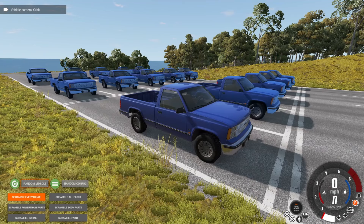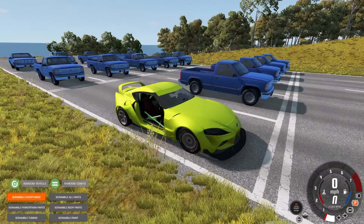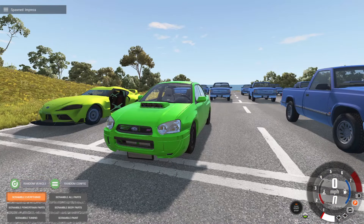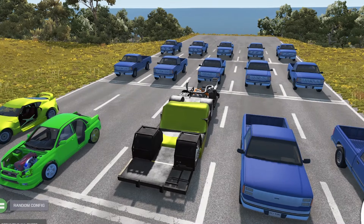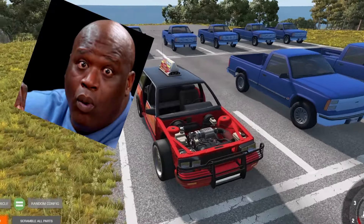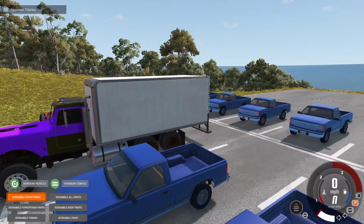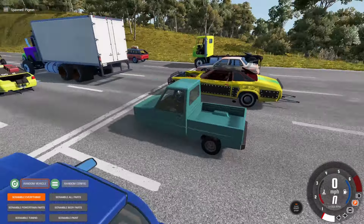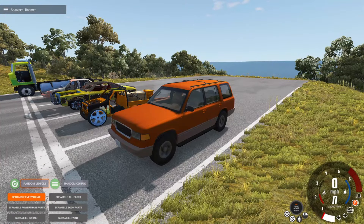We have 15 brave competitors ready to go down this mountain of doom. Let's do random vehicle and scramble. Oh it's a Supra — I have one of these, it got hit the other day. We got the Subaru, the Grandmobile, the Bolide, the T-Series — that's totally going to make it down very fast. We've got the Pigeon with some good parts, and I mean it looks terrible. And the Roamer — let's scramble that.